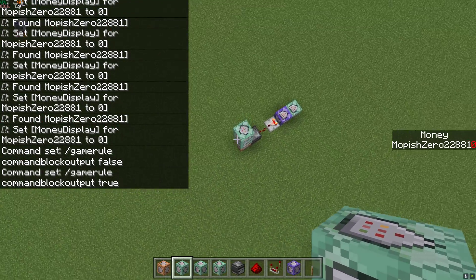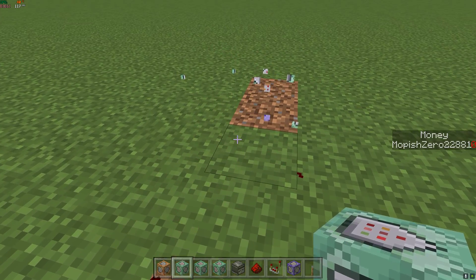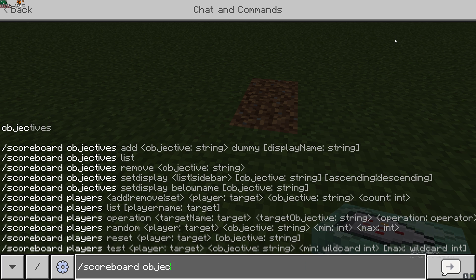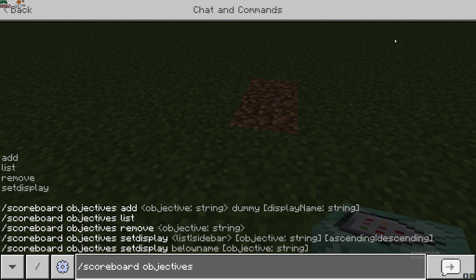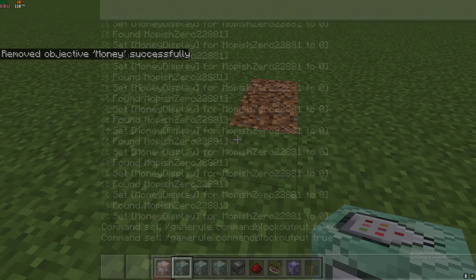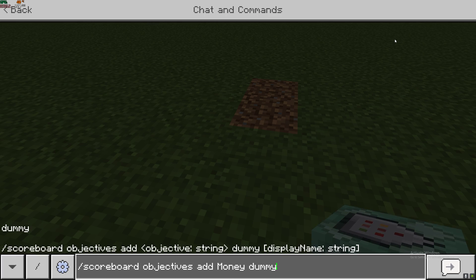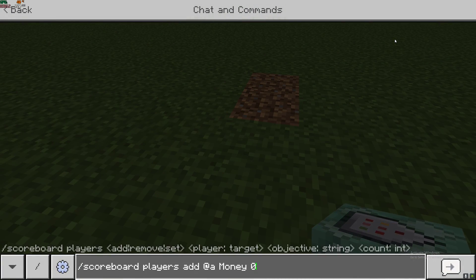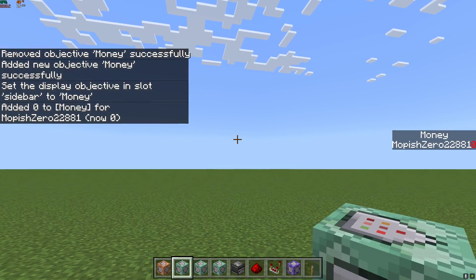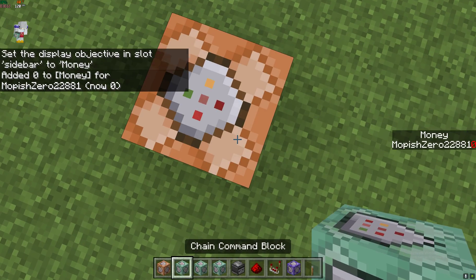If it does not work, you have to break your machine, redo your scoreboard — scoreboard objectives remove money — then remake your scoreboard. There we go, and now it shows it. This is another kind of tutorial on how to do this.